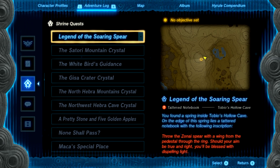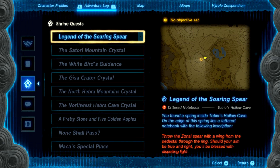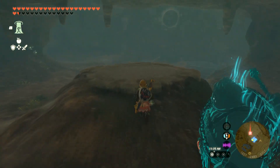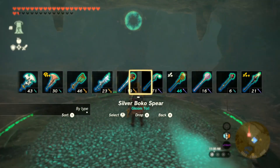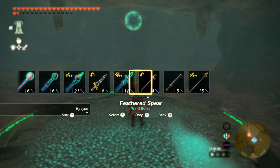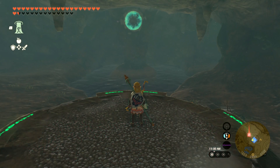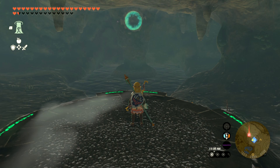All right, so this one — I think it's telling you to throw a Zonai spear with wings through the pedestal. So you've got to stand here and get yourself a Zonai spear. Zonai spears are quite easy to find. You just have to go up into the Sky Islands and fight some of the Zonai, some of those robot creatures. A lot of them have spears.